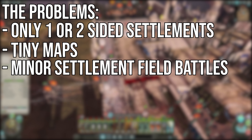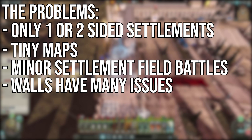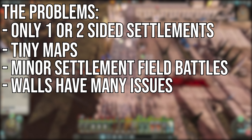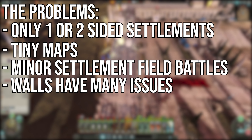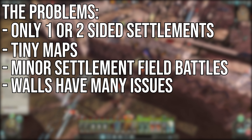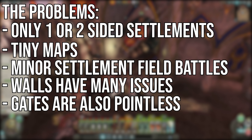The next problem is that walls are pretty much pointless for the most part. Flying units can go straight over them, and as soon as the enemy gets onto the walls you're at a disadvantage. Getting on and off the walls is also ridiculous — why do units walk off and teleport to the floor or vice versa? It looks dumb and ruins immersion. And the final problem is that gates aren't much better, since most monsters can just bash them down faster than a battering ram can get there.